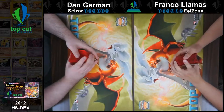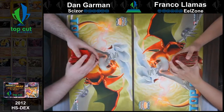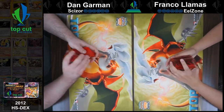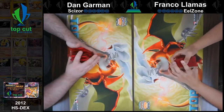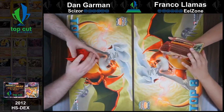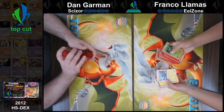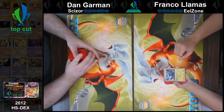I'm playing against Franco. I am playing with Scizor. If you guys remember a few videos ago, Franco clapped me with this deck when I was playing VVV. And now I'm going to try my hand at it while Franco's playing Eel Zone. Eel Zone is super fun — plays Magnezone, plays Electric, which you saw earlier with the Mewtwo Eels. You just try a Lost Burn with lots and lots of energy. Lost Burn — take some easy, quick knockouts.